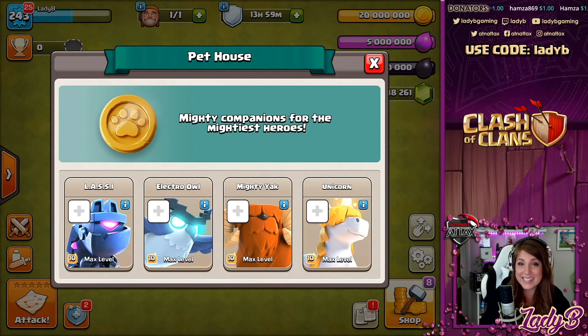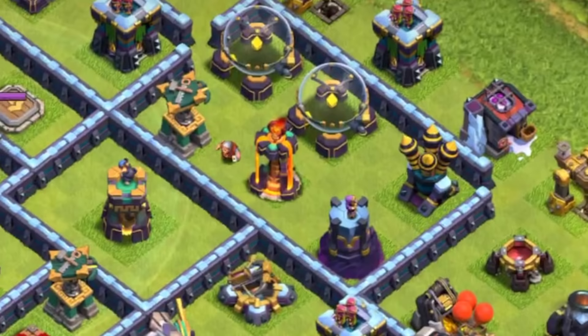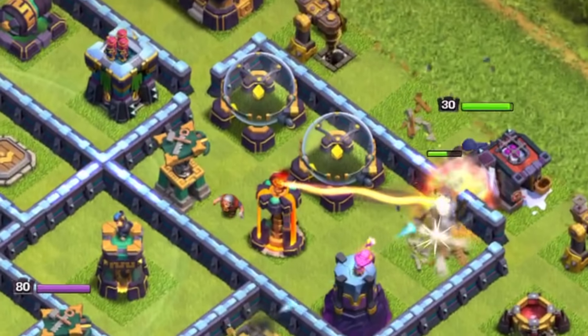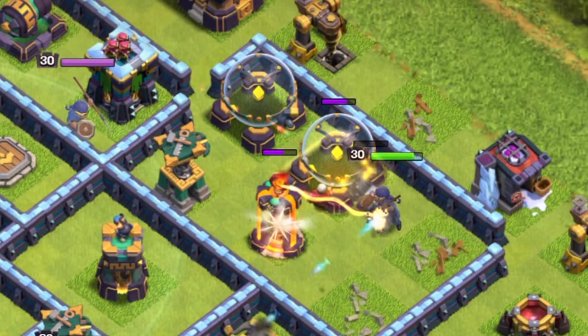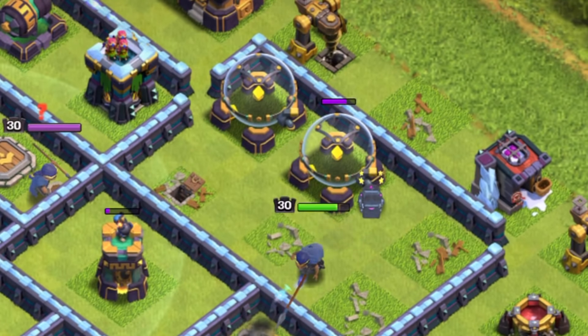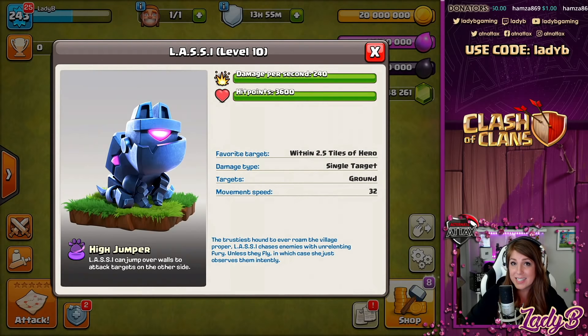First up, we have Lassie. Lassie is the trustiest hound to ever roam the village. This adorable but vicious pup will attack nearby targets and will even jump over walls to bite the mailman's leg — and in its eyes, everything looks like a mailman's leg. Lassie's favorite targets are within 2.5 tiles of the hero. Damage style is single target, it targets only ground, and its movement speed is 32, making it the fastest moving of the pets. It has damage of 240 and hit points of 360, making it the heaviest hitting and second tankiest pet.